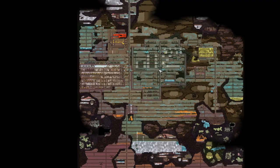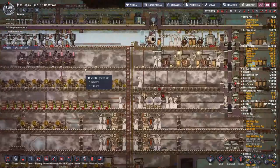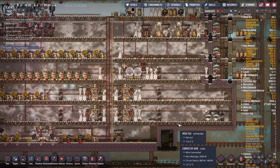We're back with more Oxygen Not Included on Oasis. In this episode I want to take care of one of the big problems that's been cropping up: carbon dioxide. It's been getting a little dense in here. I went over some math with Cohen and Theon in the comments, and I don't have enough slicksters to take care of all the CO2.